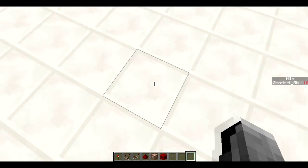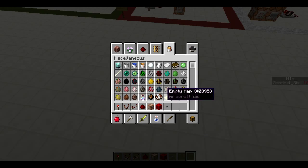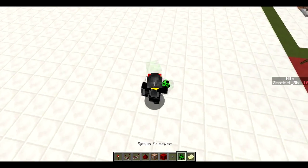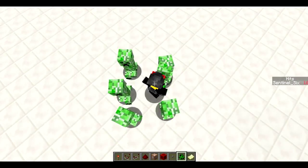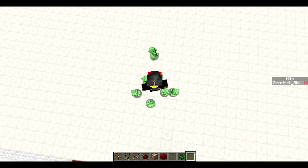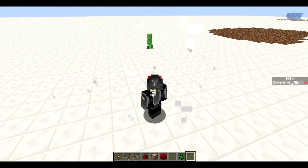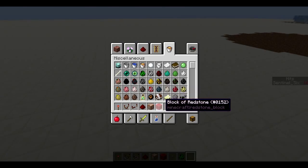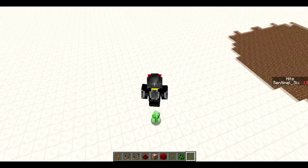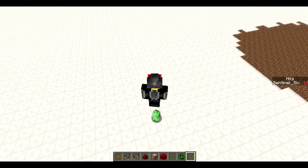I right-click on the map, I jump, I go down — you may or may not have seen that happen. Let's do a better demonstration by putting some creepers around me and doing it in third-person mode. I activate it, I jump, and boom — you saw the fancy particles and it killed all the creepers except for one. Die! Boom.